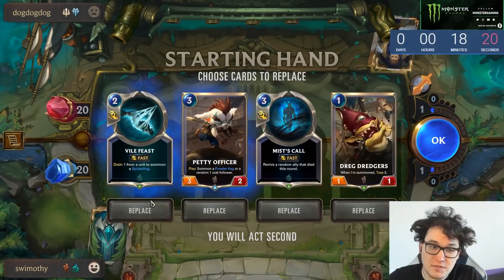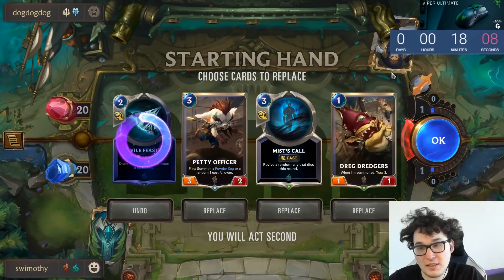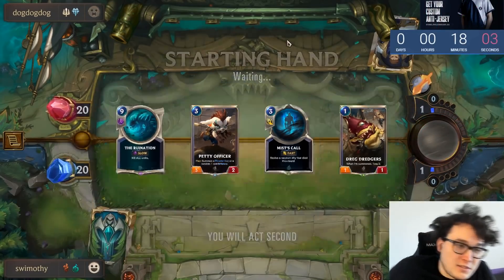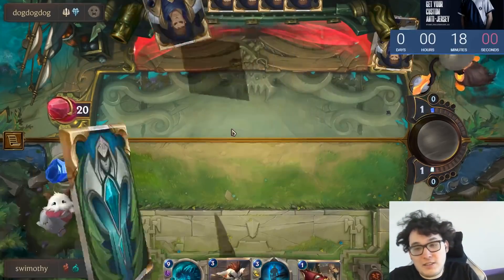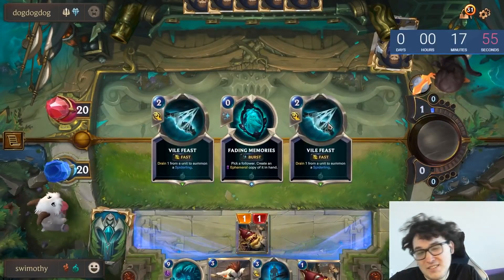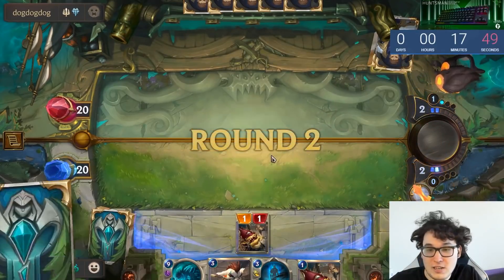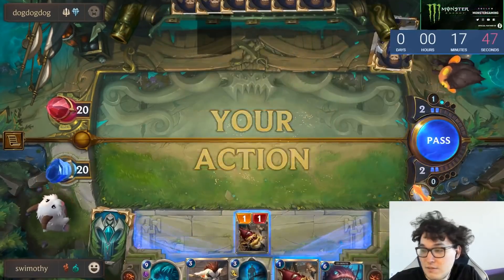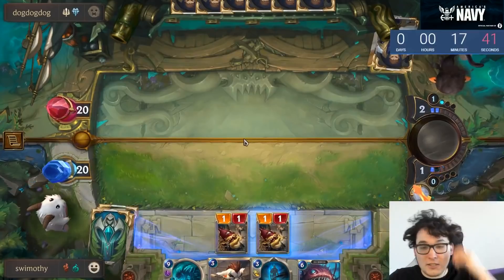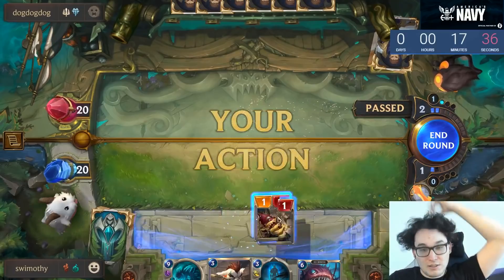Obliterators should feel pretty good here. I like the idea of having some amount of tempo pressure early. I'm fairly happy keeping Petty Officer and Mist Call. Ruination is pretty sweet here — it's going to be a slow matchup. When we had Ruination earlier against Scouts it was a little risky, but here this matchup will definitely go long enough to get pretty guaranteed value out of Ruination. We have good odds of doubling up on damage, so we'll risk it.